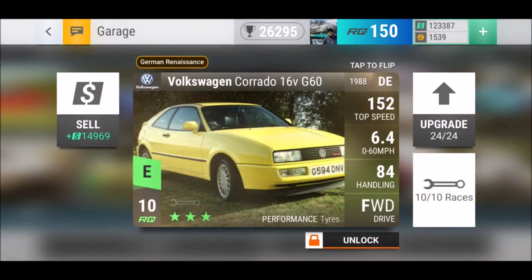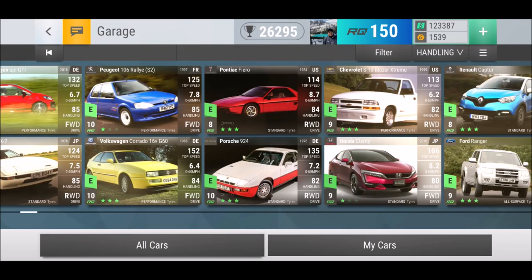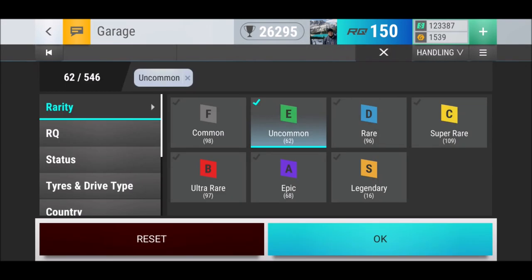The Volkswagen Corrado — I haven't really used this car so far, but I really enjoy the stats: 152 top speed, 6.4 seconds 0 to 60, 84 handling. Worth looking at.